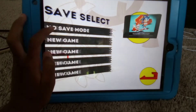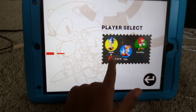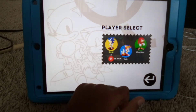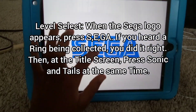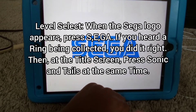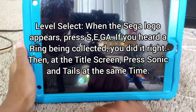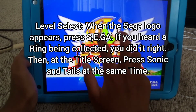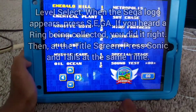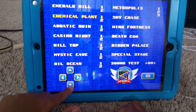To access the level select, when the Sega logo appears, you need to press the letters in order: S, E, G, A. If you hear a ring sound, you did it right. Now press Sonic and Tails at the same time and it'll teleport you to the level select menu.